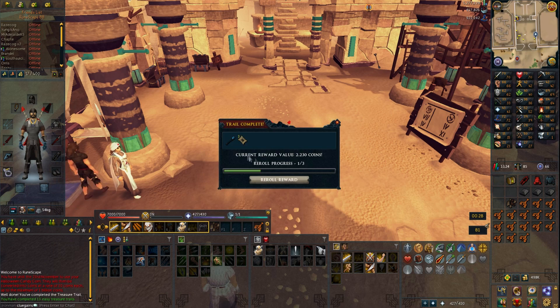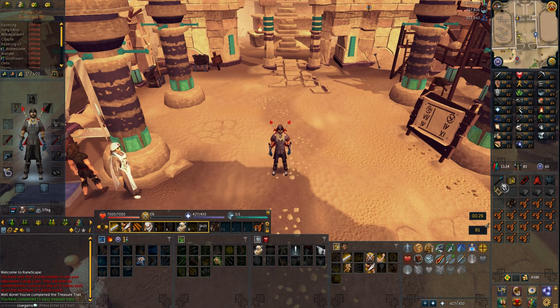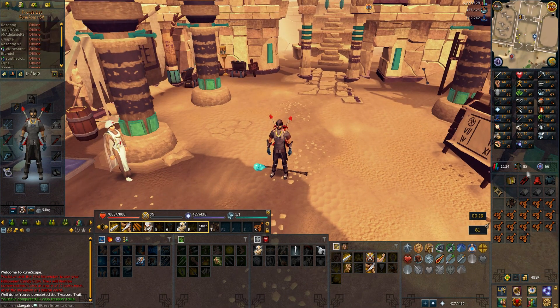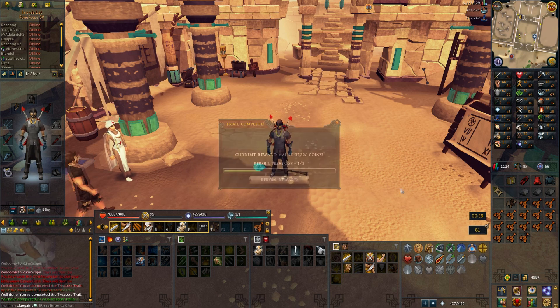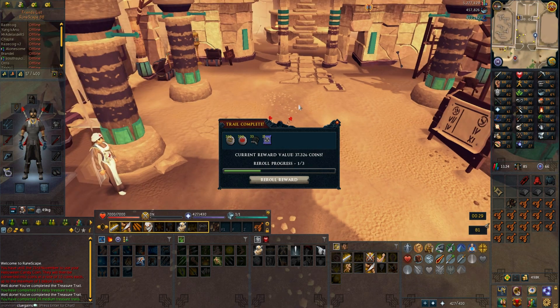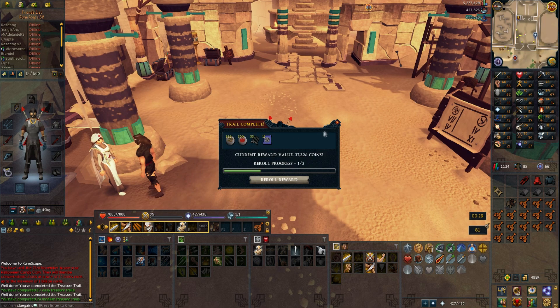As expected from the easy casket, we got nothing really. The teleports are quite decent and I don't think I have any of those, so for an easy I'd call that pretty okay. I'll drop this staff of water — no use for that. The medium gave bad rewards as well; I couldn't reroll any of them, which is pretty sad, and I won't have any use for those items.